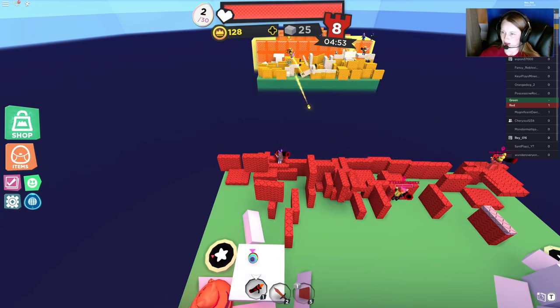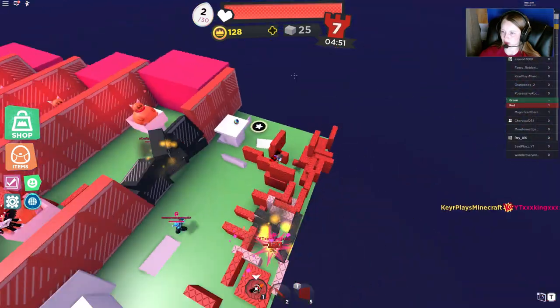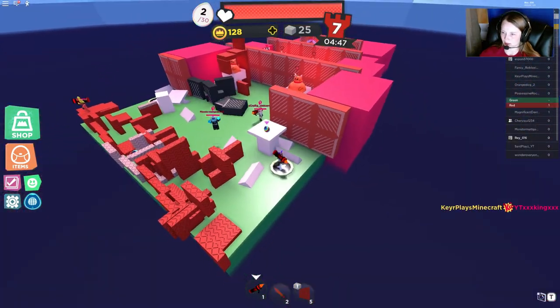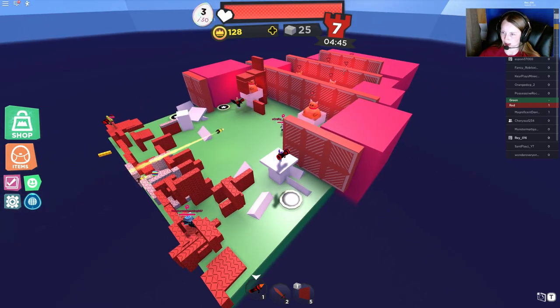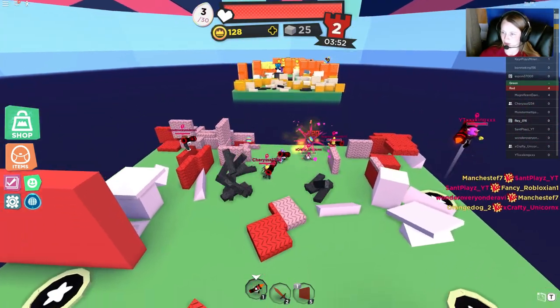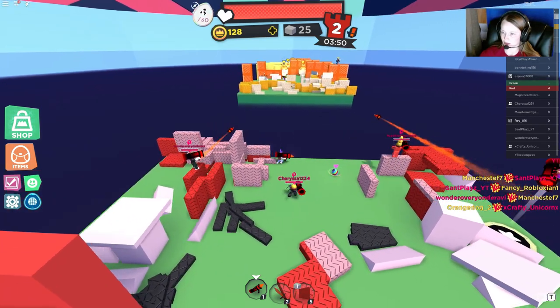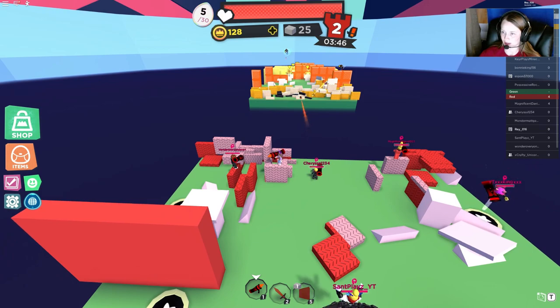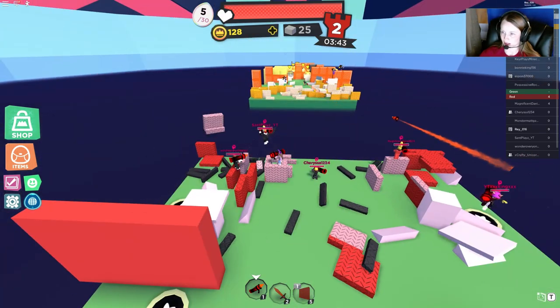But how do you get the eggs? One spawned up here. We got our cat — we can still get that egg even though our cat got destroyed. So when people die make sure you run over and get the eggs, even though yes they are on your team.